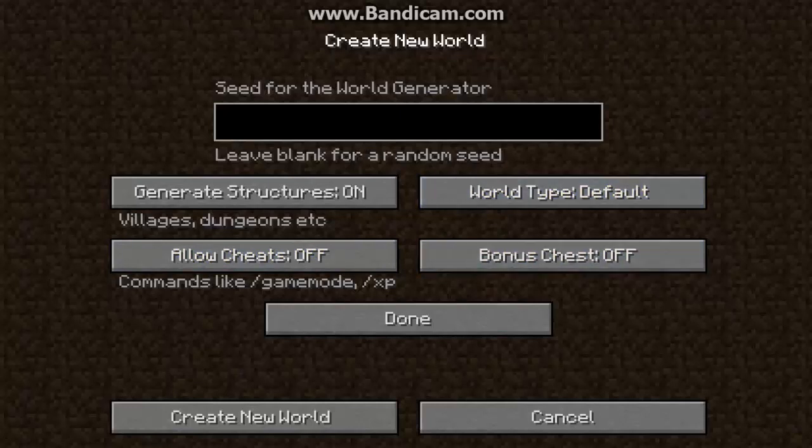Now, World Type — you don't really want to change this if you're in survival. You could do Large Biomes, which just makes them bigger. It really doesn't make that big of a difference — you're still going to have everything. But if you like larger jungles or tundras, that's where you'd want to do it.